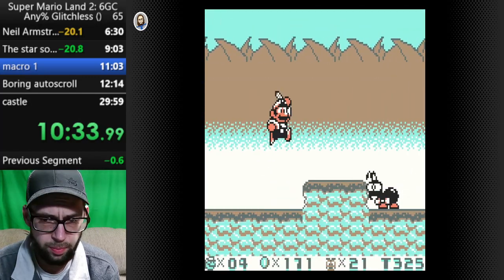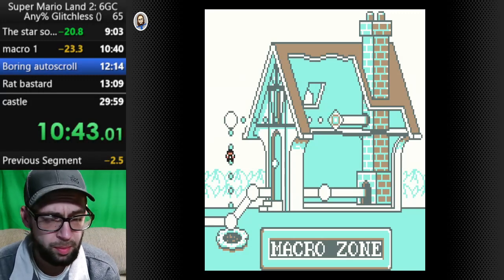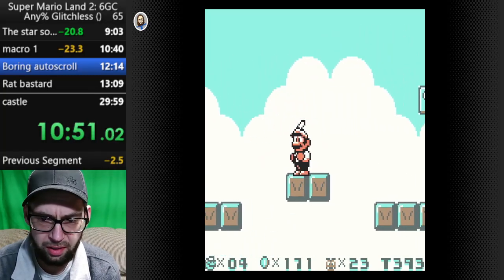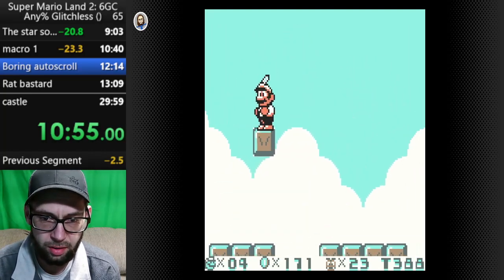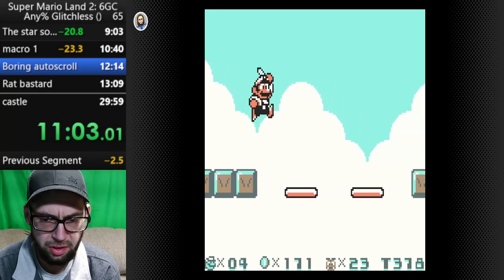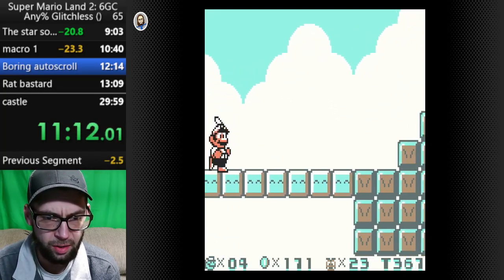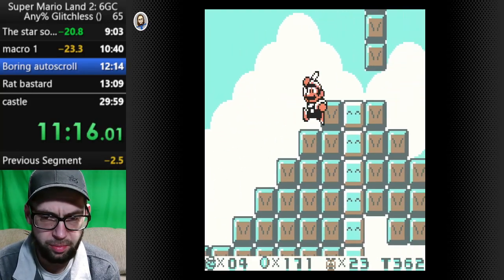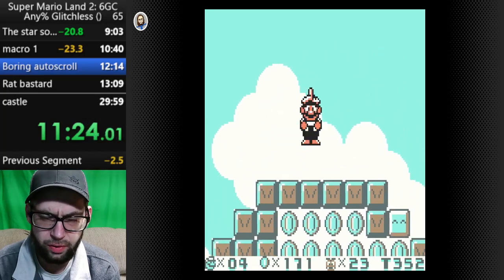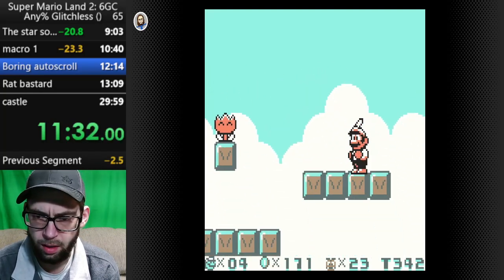That was a pretty damn good level. Nice. Okay, that could be another gold. Practicing without the splits helped a lot, dude. So we took that exit so that we can do this boring little one-minute auto-scroll — to skip a couple levels. So spin jump — you can only do it if you've got fireballs, you get big Mario. It's holding down instead of its own button, so you can stop and do it as you please. Unlike Mario World, you know.